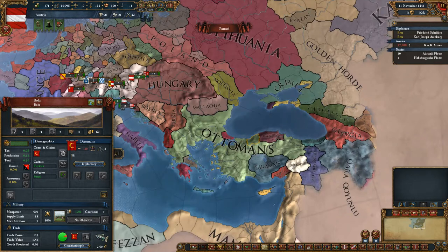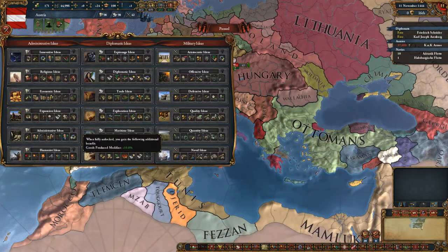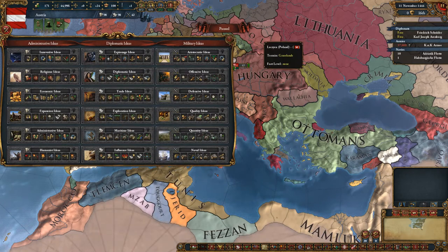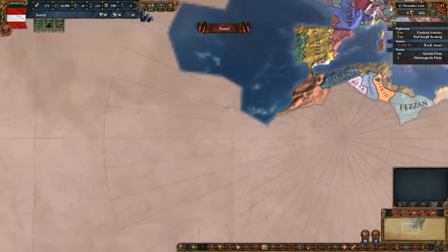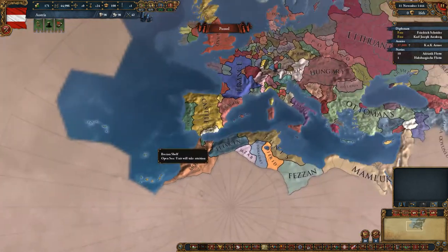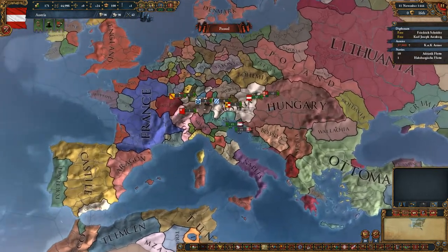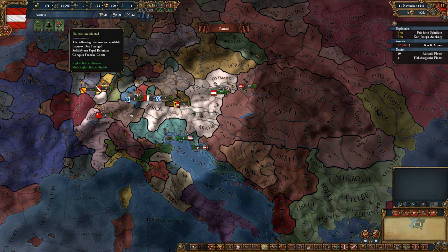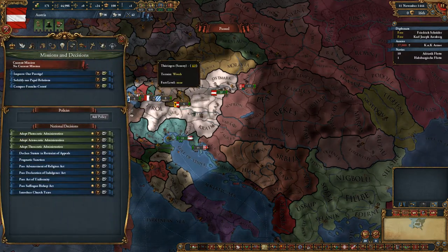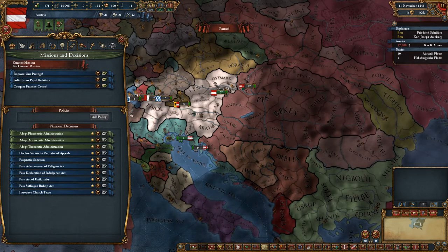A lot of other stuff too — some missions even go together with ideas. If I had exploration ideas, I get the mission to basically colonize whatever province you want to colonize. This could also increase colonists, which is quite nice. So missions are good — they've been reworked in 1.12 I think, and the system is really quite good.